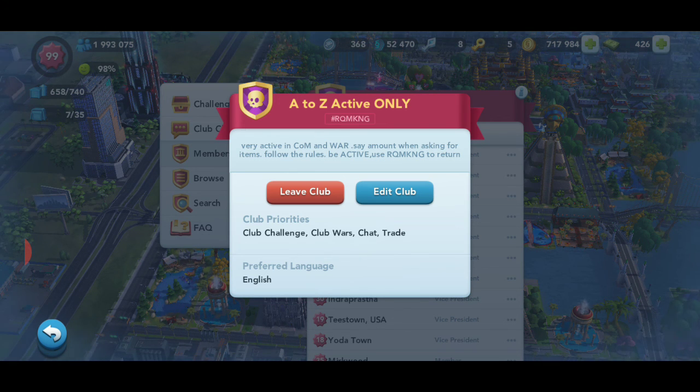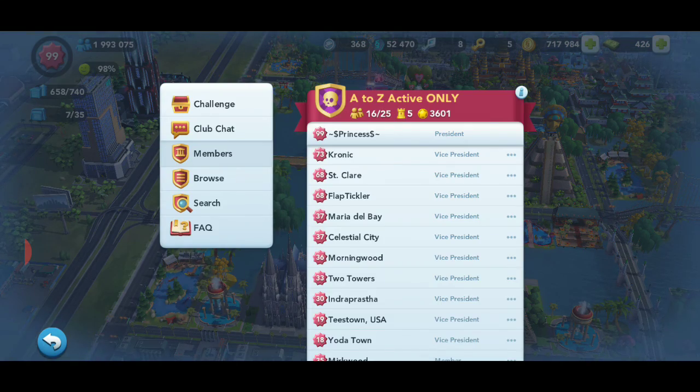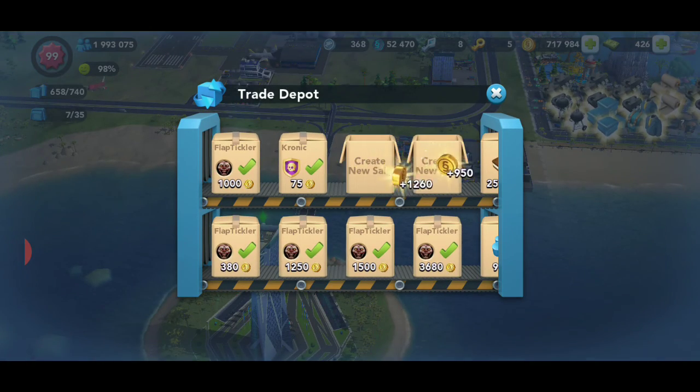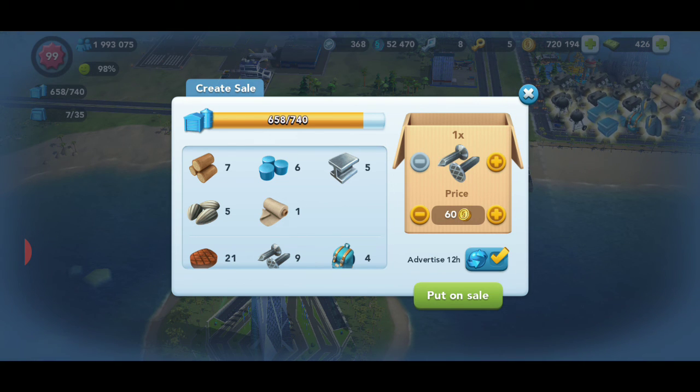The tutorial doesn't teach you a lot of important things — like how to log out of a group, where to find the club code, or how the advertising feature works. That brings me to my next complaint: advertising shouldn't be on by default. In my opinion, when you go to post an item for sale, it should automatically be set to off.